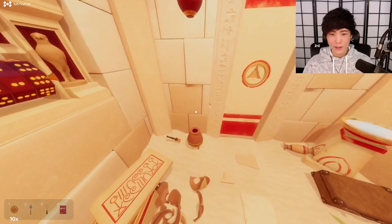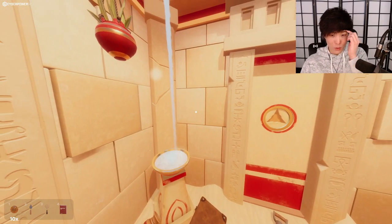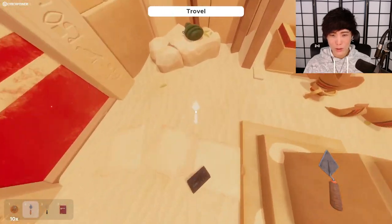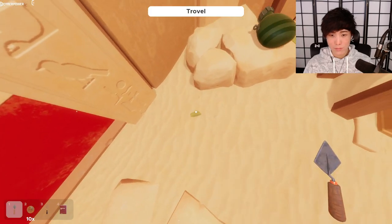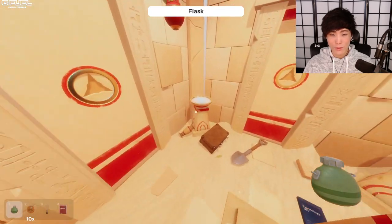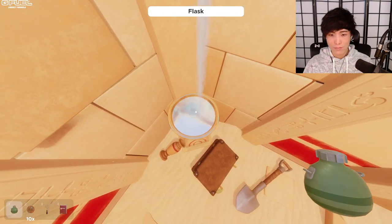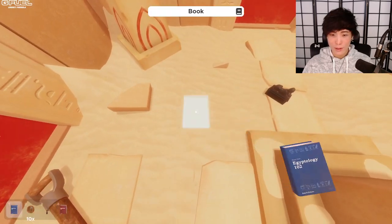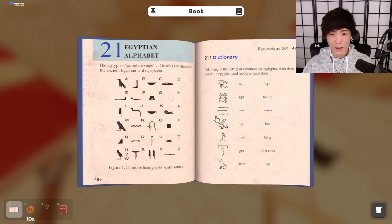Okay, we're still missing something here. Let's see what we haven't used. Haven't used this magnifying glass or this little digging thing. The water — we can fill up the thing. Okay, I don't think that worked. What else haven't we used? We looked at this thing yet? Egyptian alphabet! Okay, this might be useful.